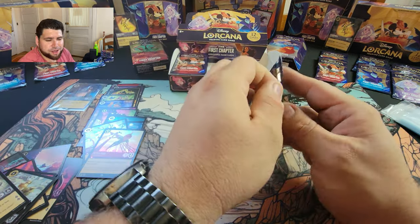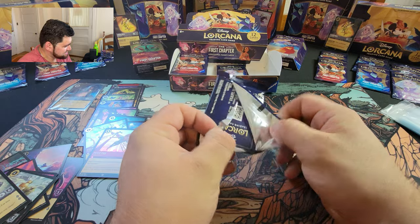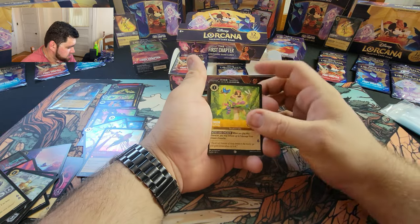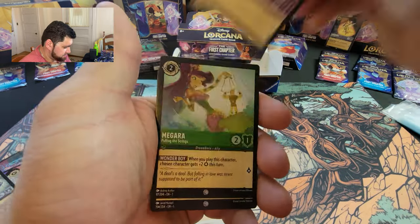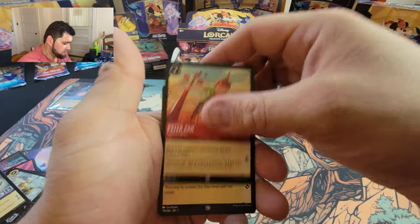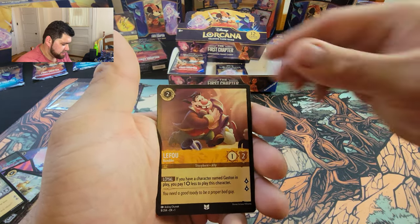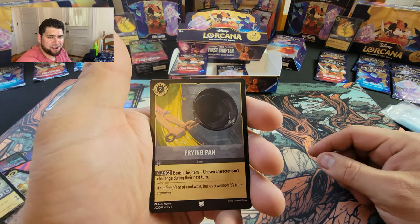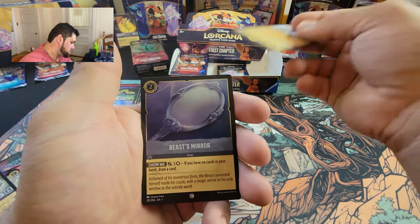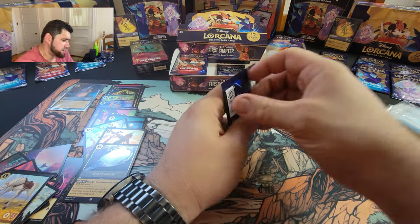Not yet — give it a few more booster boxes, we'll see how many we get. Timon, Dr. Facilier, Meg, Detective Mickey, Peter Pan, Goons, One Jump Ahead, Leafu, the deadly Frying Pan, Scar, Maximus, and we have Beast Mirror — very nice. Getting down there, guys.